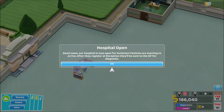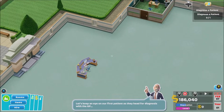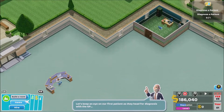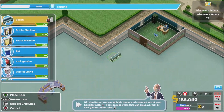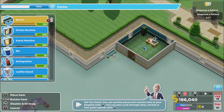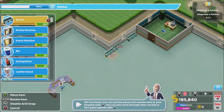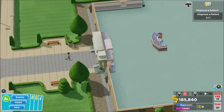The hospital is now open for business! Patients are starting to arrive. After they register at the reception they'll be sent to the GP for diagnosis. Wicked! So we're gonna wait for our first patient. Can I buy items yet? A bench — that will do me perfectly. I'll put another one there just in case. Right, here's the first patient — let's see what's wrong with them.